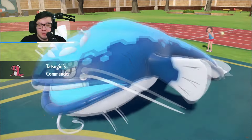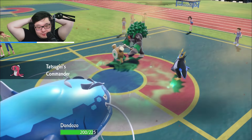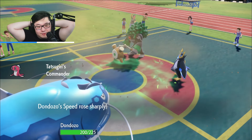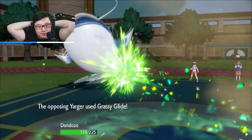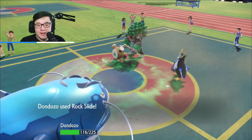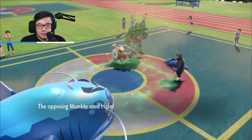Tyranitar plus Lycanroc in the endgame can. I'm surprised they didn't go for Haze. Maybe they don't have Haze — which would make it easier. They go for the Grassy Glide into Dundozo. I'm okay with that. Rock Slide — it looks like we missed. Double miss actually. They Haze — as I mentioned before, I don't mind the Haze too much. We're really just trying to stall out these Terrain turns.